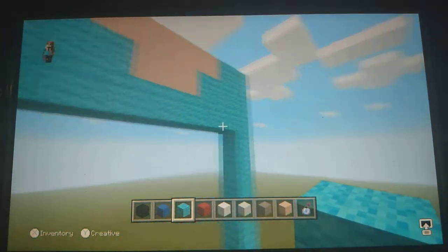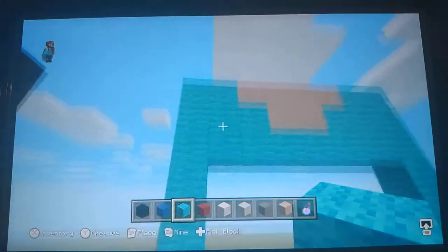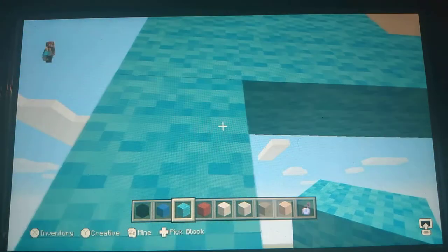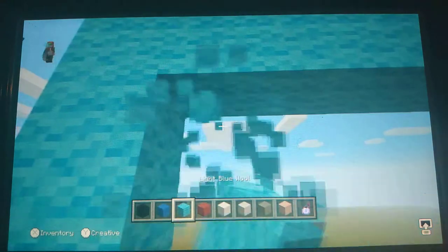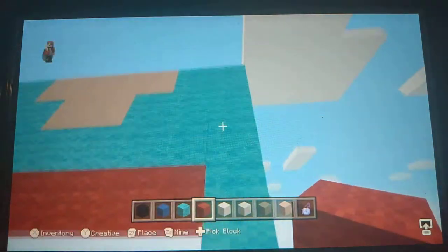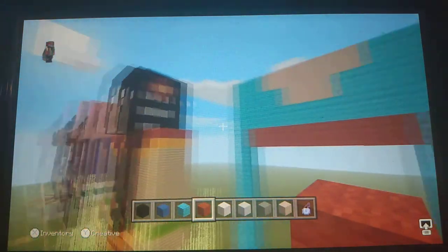I know it's kind of weird to do it upside down, but this is the easiest way for me to not get confused. In these sequence of blocks, put light blue wool on either side and red wool all the way to the end — so light blue wool on either side with one slim strip of red in the middle.